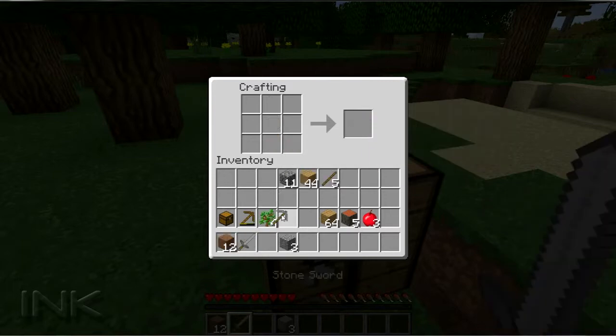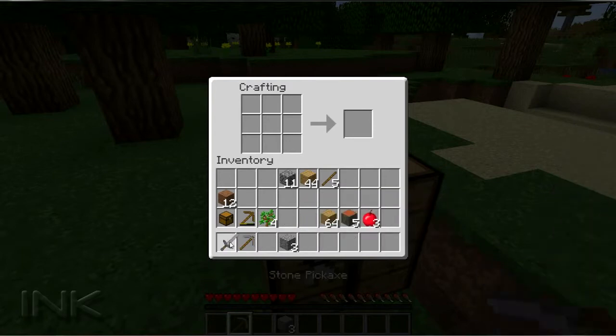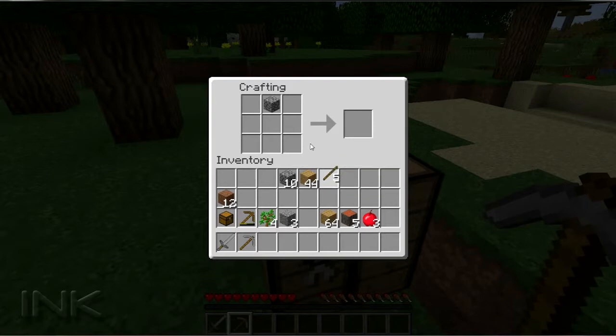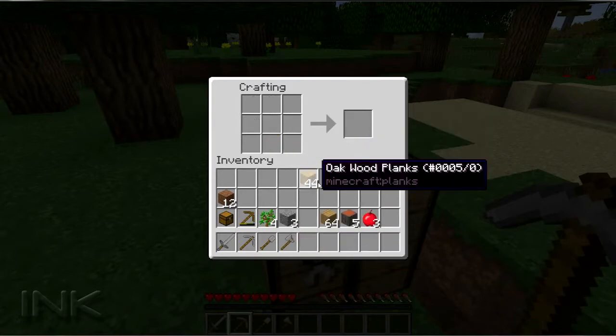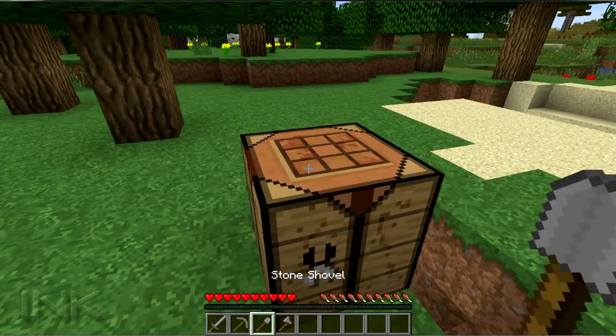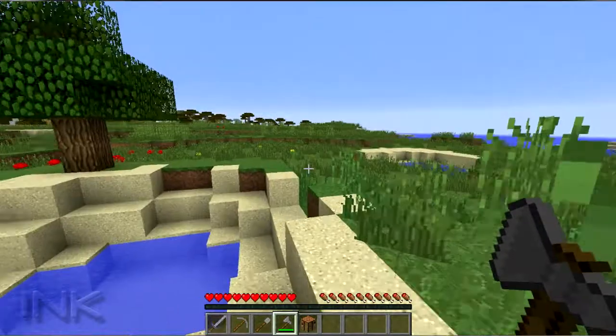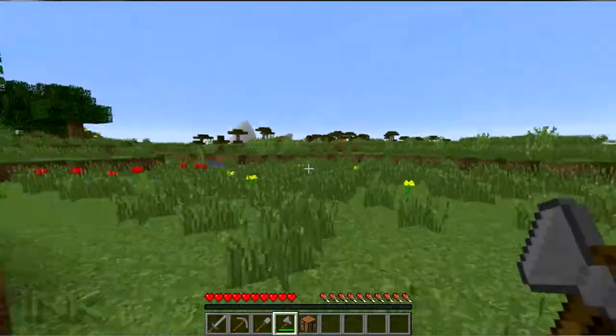Let's go ahead and make a sword and go find some animals to kill. Put that there and we'll make a shovel. I guess I can make an axe for later on. There we go. Now let's go find some food - gotta be somewhere.